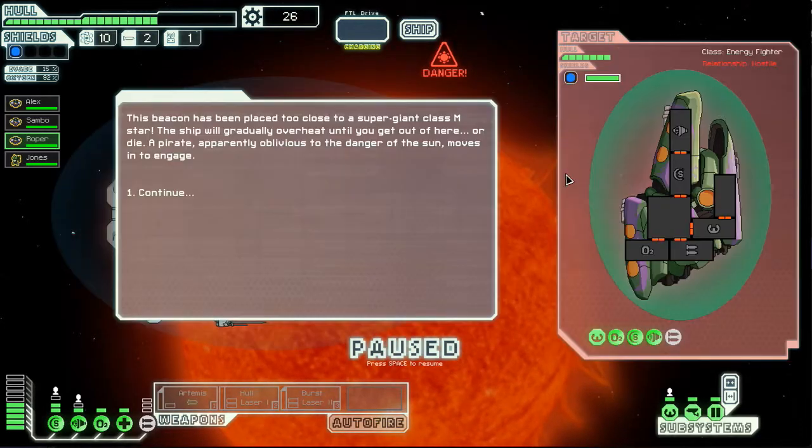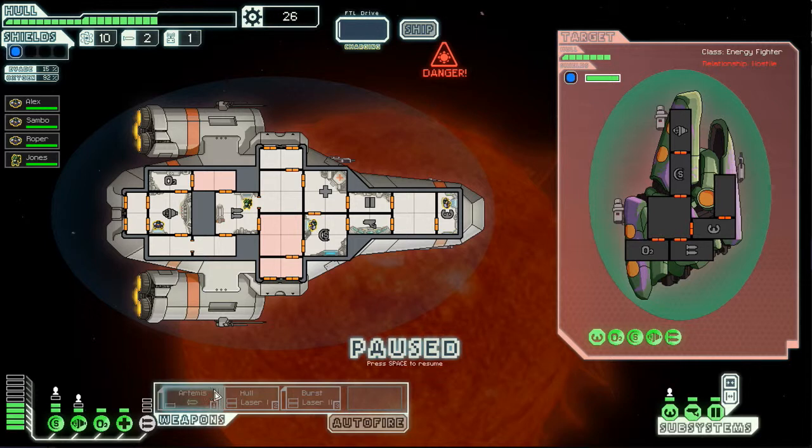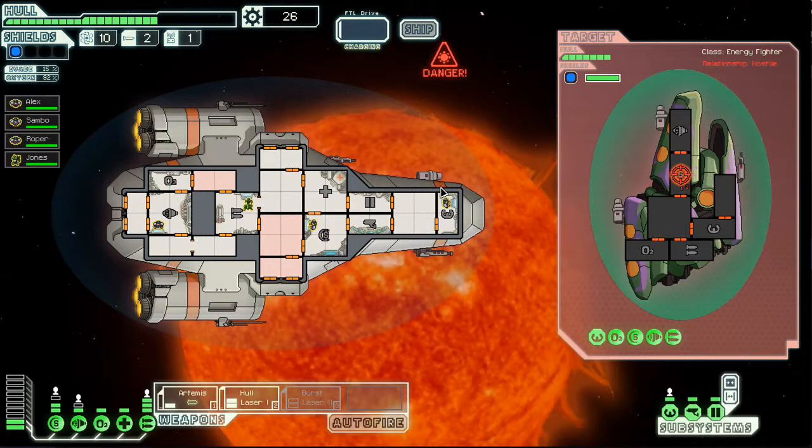That's a nice background, never saw that. This beacon has been placed too close to a supergiant class M star - the ship will gradually overheat until you get out of there or die. A pirate - apparently. I guess we'll have to fire on him. Let's power up our hull laser and our Artemis. We are running low on Artemis missiles but we're just gonna have to make them count. Place one on his shields to take him out.